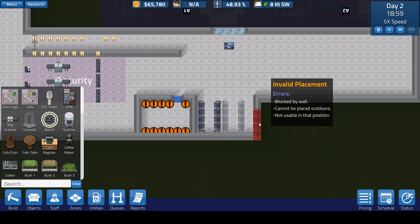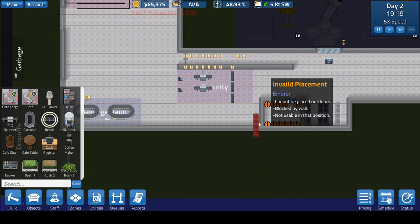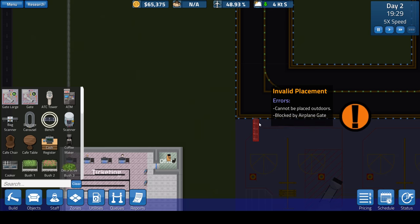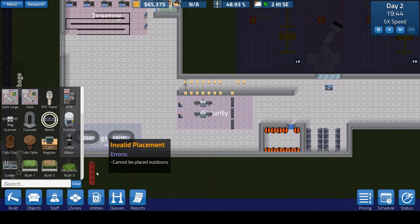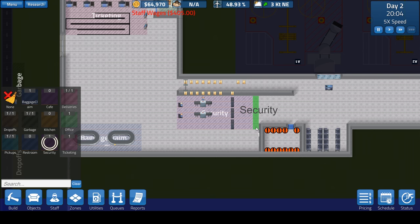We could put benches against the wall, then facing them, then back to back, and facing them again. We can always expand further out later, but this will be our little seating area over here. We're down to $65,000 — I think we're fine. I don't think we'll be struggling too much, however I still need to build the hangar.